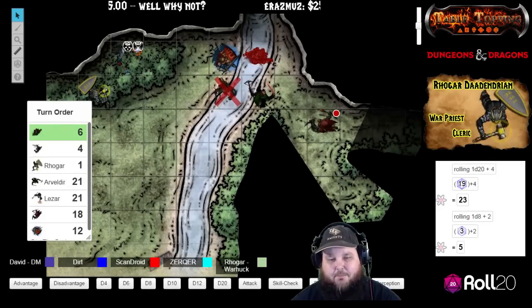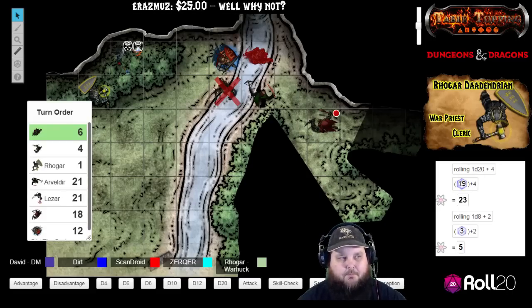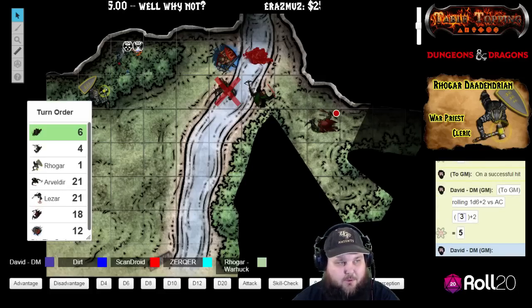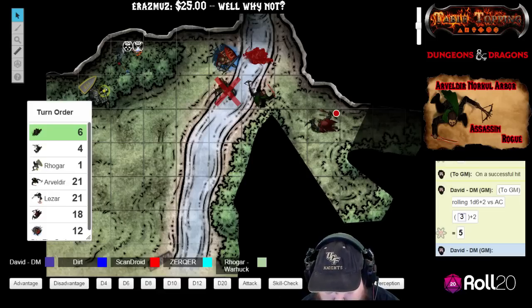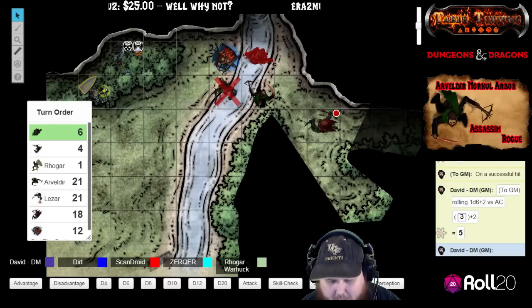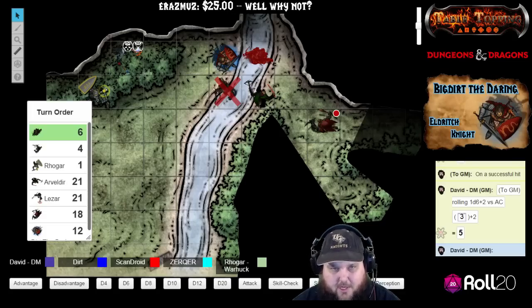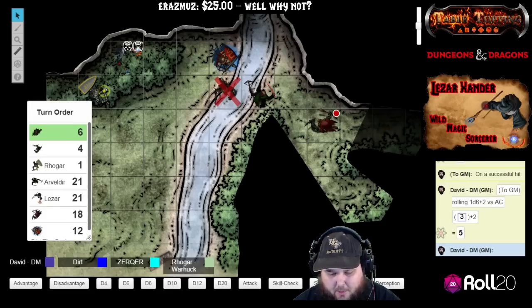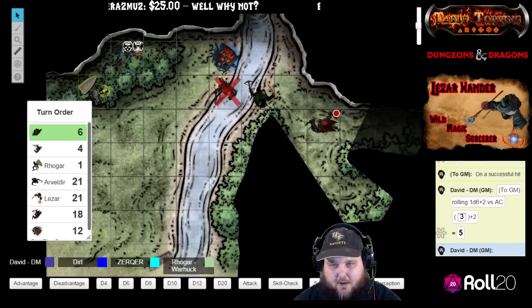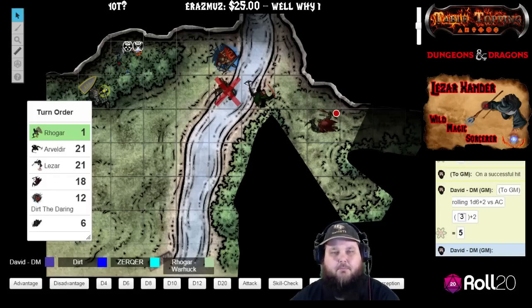That weakened goblin attacks back with his scimitar — an 8 versus armor class, which is definitely a miss. The goblin uses his nimble escape as a bonus action and falls back.